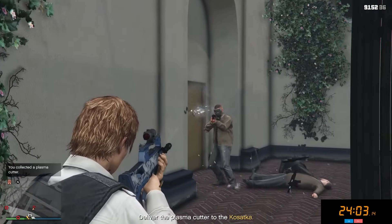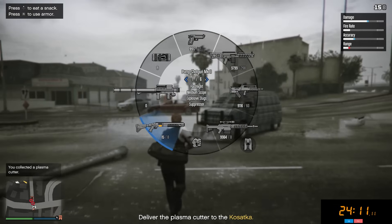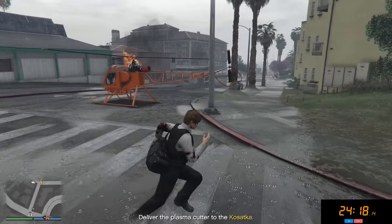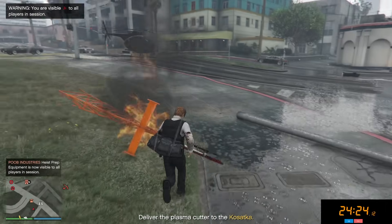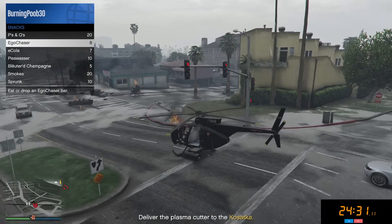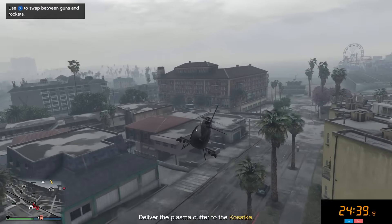We're going to reverse our Vapid Speedo Custom right over to where these guys are and kill all of them very quickly. Blow up that van, get rid of this vehicle, and even when they spawn more guards it doesn't really matter — we can just kill them all. That literally took like half a second and they're all dead. We're just going to eat some snacks and pull out our explosive shotgun. If you do end up blowing up your Sparrow and you own a Buzzard or some other flying vehicle, you can always call one of those out as well.